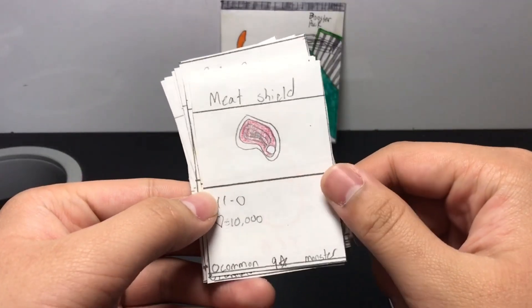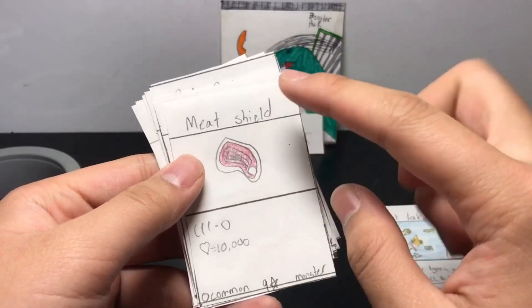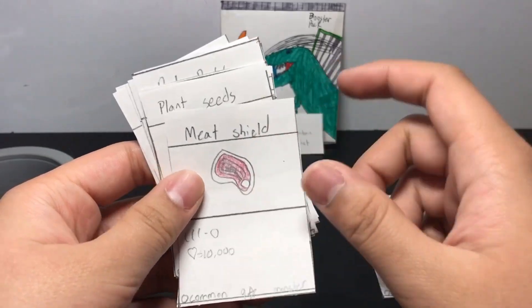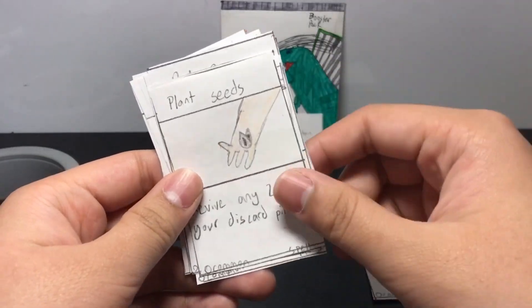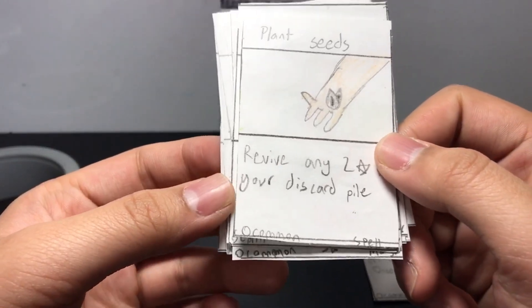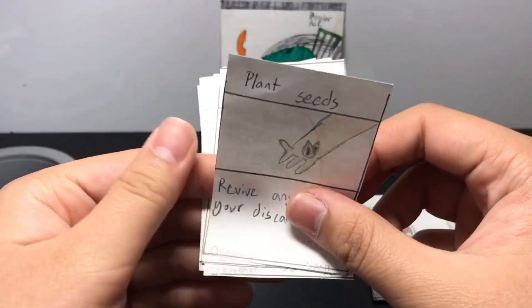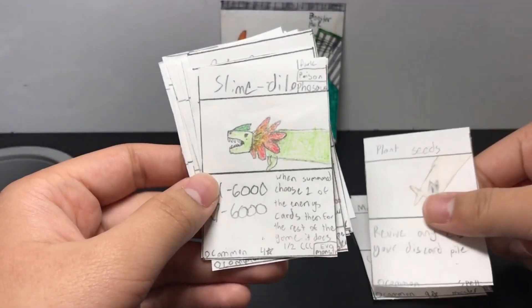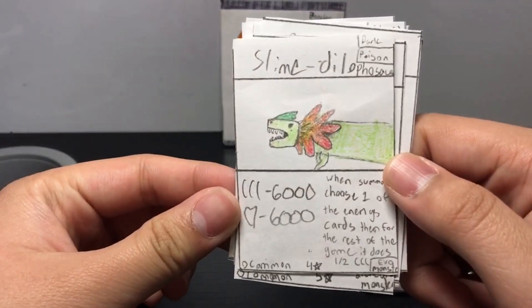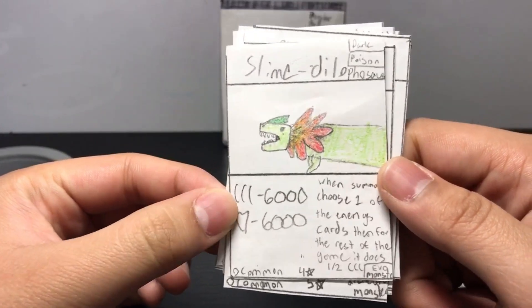Metal Shield, a common card — it's a monster, looks pretty awesome. Oh, this was a spell card. Plant Seeds — it's like a revive: only two stars on your disc from your discard pile, sounds like a pretty good effect. Oh, slime. Dilophos — like a dinosaur kind of thing, Dilophos or however I said that correctly.